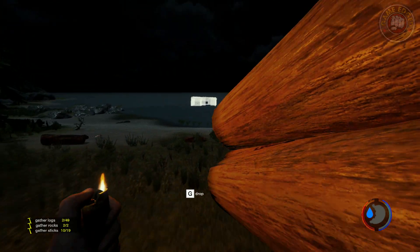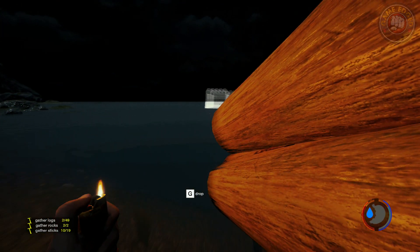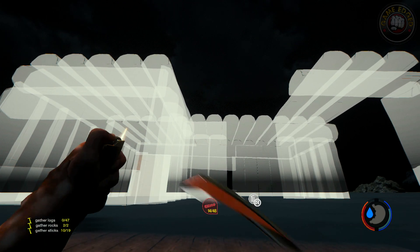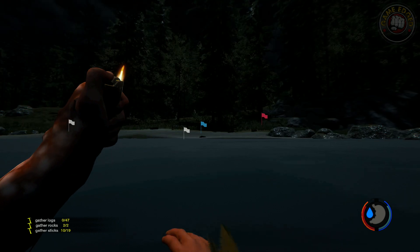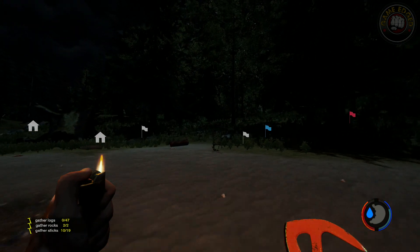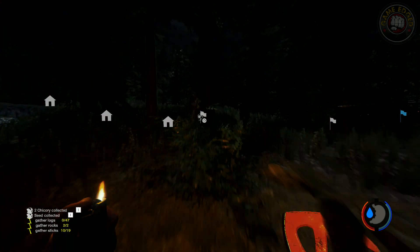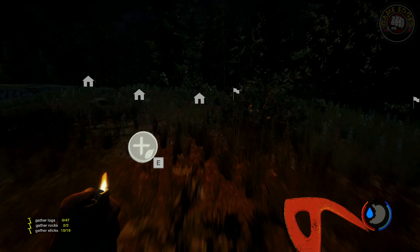Blueberries everywhere — this is going to help us. Let me see other logs. Give us the energy we need to finish or at least get some of it done. It's really coming together. Hopefully it doesn't sink when we start it. It was going to be a nice, beautiful houseboat — now it's underwater. We'll use it with Subnautica. It's hard to see in the dark.